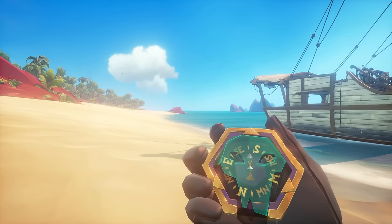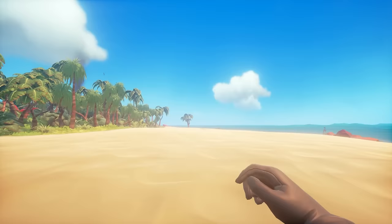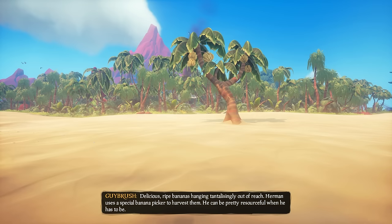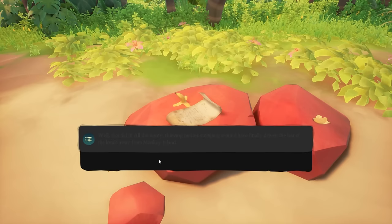Whip out your compass and go southeast along the beach to the first tree you see — the banana tree in front of you. On the right hand side closest to the water there is a bench, and this is our first memoir spot for commendations. Head straight past the tree; on the left hand side there are some rocks with a note — this is Herman's note, number one. You'll have to collect 10 of these throughout the tall tale.